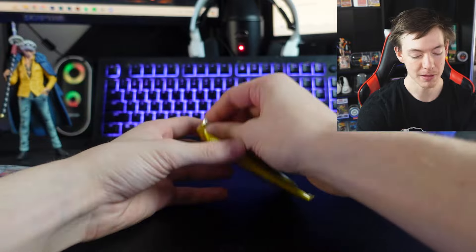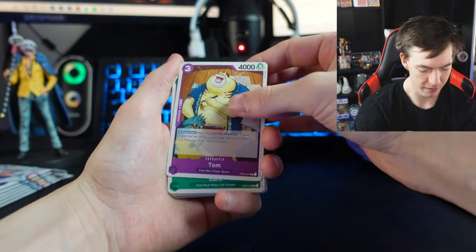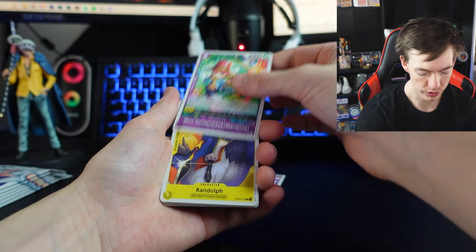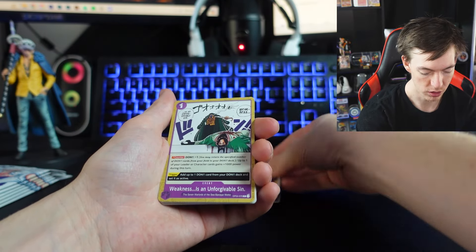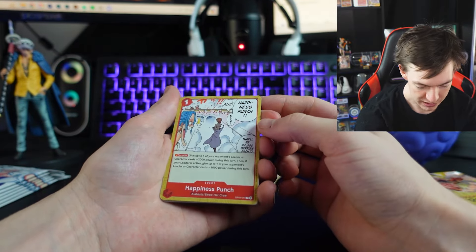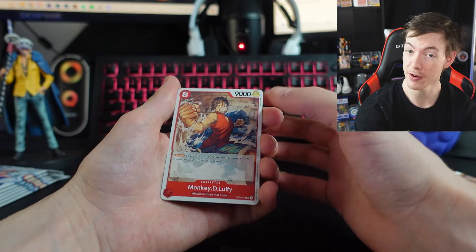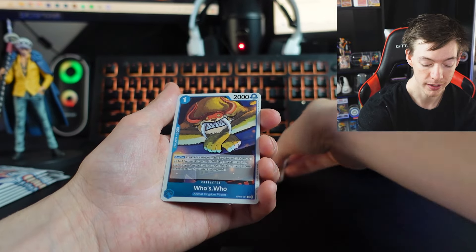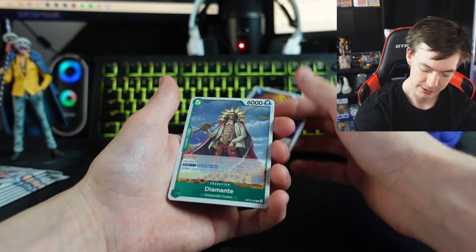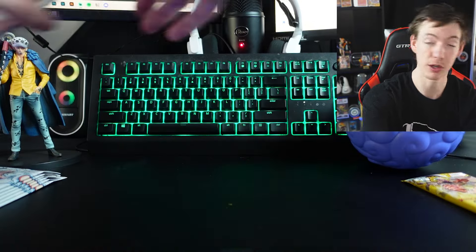Let's see if we can get something good — there's some really pretty cards in this set too. We start off with a very nice Tom, Koro, Stussy, Miss Golden Week, Randolph, Weakness is an Unforgivable Sin, Roki, Happiness Punch — very nice. We get an Iceberg, a very nice Luffy card, Who's Who — a very nice shiny. And Dante. I honestly don't personally like Dante, but I will admit that is a pretty cool card.